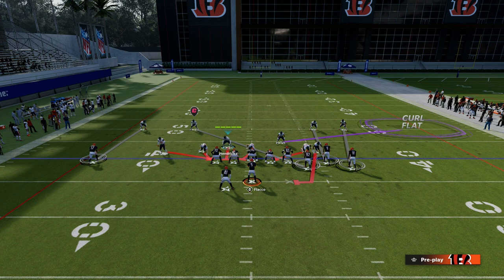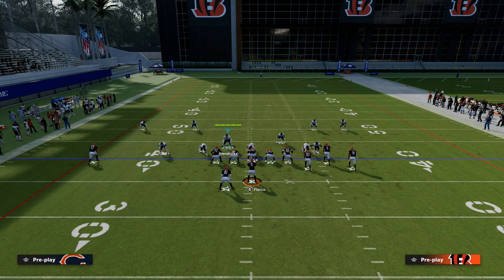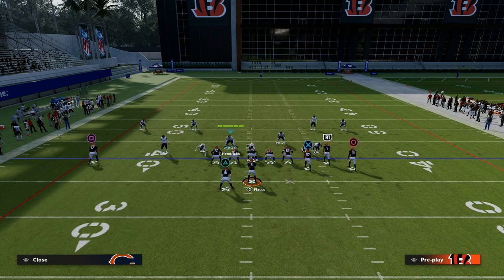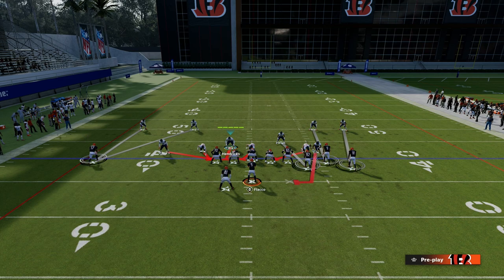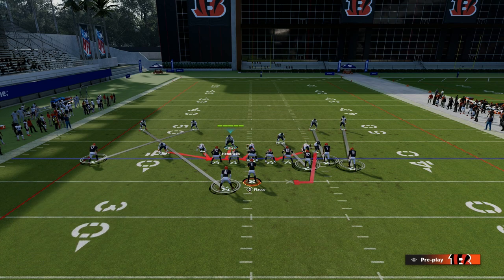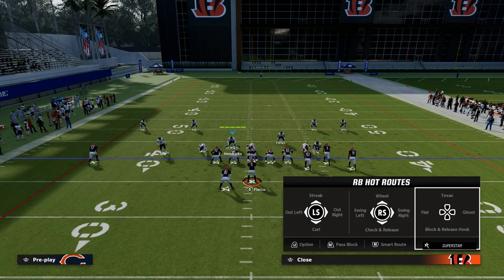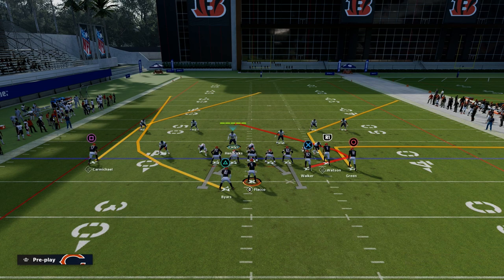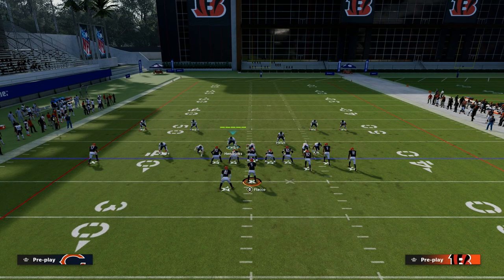If you don't think the curl flat has that much value, another adjustment I really like — if they're throwing to the running back a lot — is to man that tight end up with the linebacker. On the left side, man up that safety onto the solo receiver, and then man that solo wide receiver side corner up on the running back. So if they're running a bunch trail type concept, that scissor adjustment is going to take away both routes on the left side of the screen.